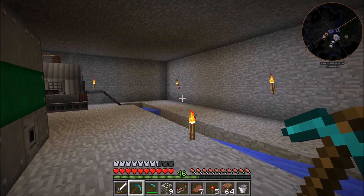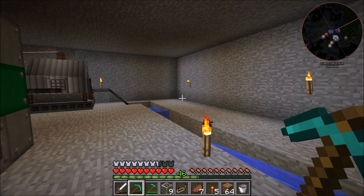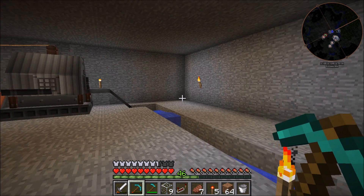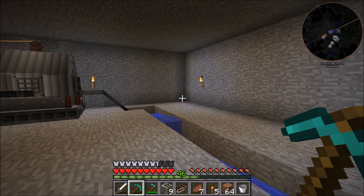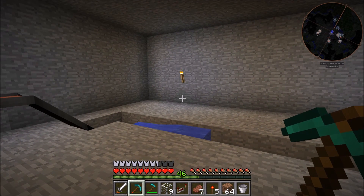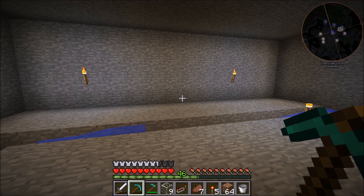Okay guys, so we are back and we are now going to be setting up the actual melon and pumpkin farm portion of this. I do say melon and pumpkin again because you could do this for either of them — it would work for both. We're going to be doing pumpkin, but if you wanted to do melon, it would work for that too. I am going to have to improvise a little bit because my initial setup doesn't actually work. It was randomly updating and I couldn't explain why the bud switches were updating, but the pistons would randomly fire.